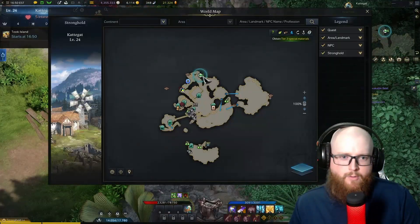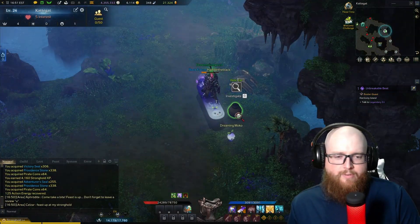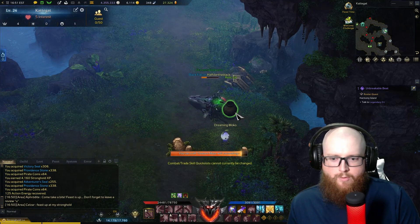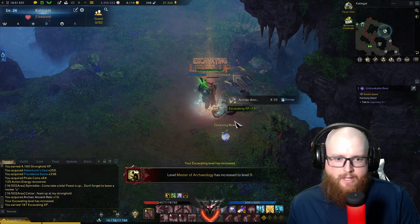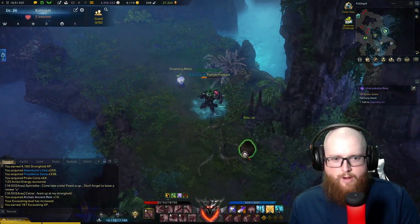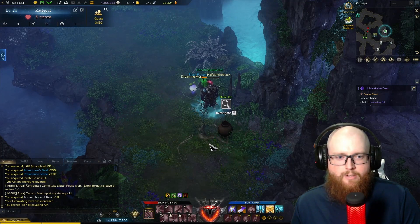We can, of course, return to our stronghold, enter the cave of life, and pick up the relic jars that we find here. They will require a lot less work energy; however, they will also yield less excavating XP. You will want to come through here quite frequently as they are used in the crafting of the maps and map chests for your excavating to get some nice goodies.